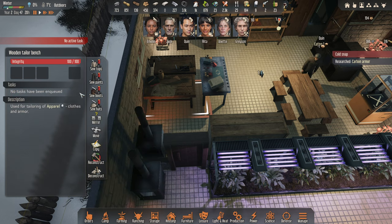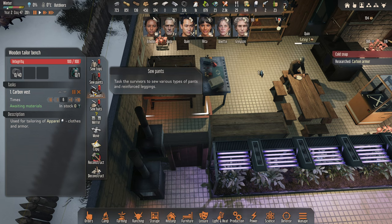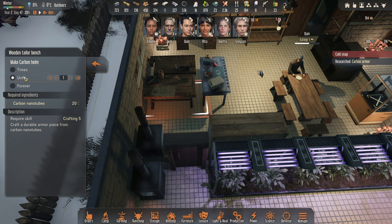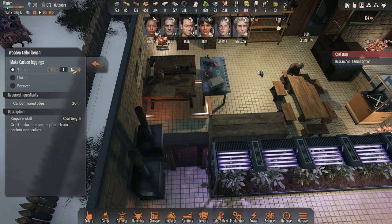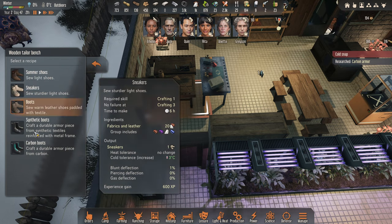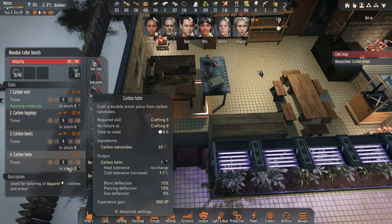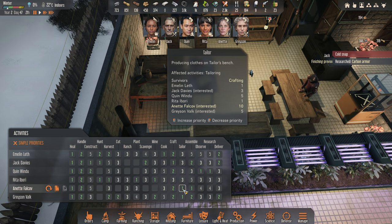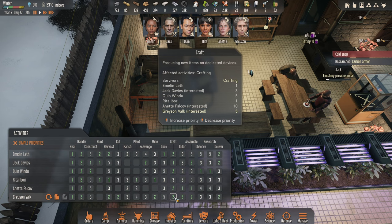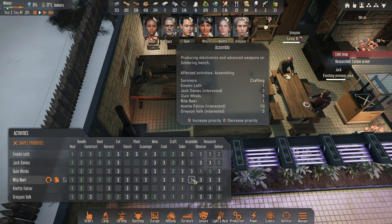Let's get rid of all of this and let's do carbon vest — we need six times. Carbon helms — six times. Let's move those up and then boots, carbon boots — six times, lovely. Okay, great stuff. We definitely want somebody on tailoring full time. Annette's the best, let's get Annette tailoring. Let's get Grayson crafting. And Jack assembling — how about that?